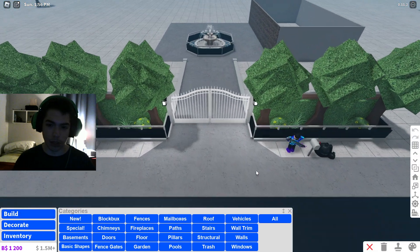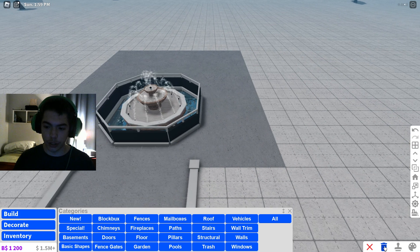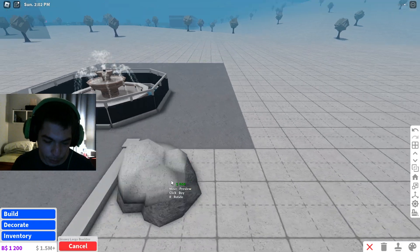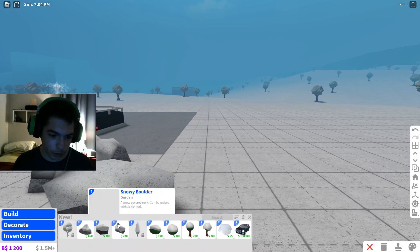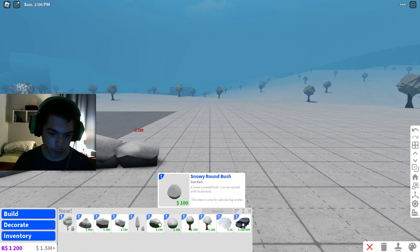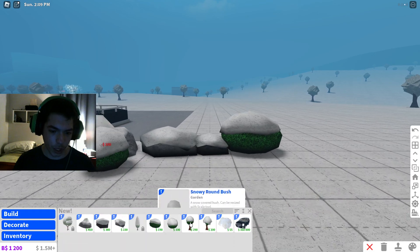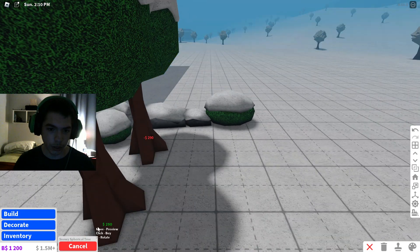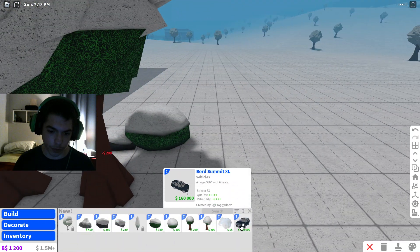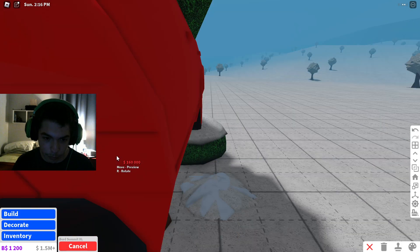I was actually in the middle of rebuilding my place so I don't need it. Let's go to build and then new. So we have snowy boulder right here. Now I'm rich in the game so I can pretty much buy whatever I want. It's just placed on all of these. If you guys notice, it's like the regular trees and stuff in Bloxburg, but with snow piles.